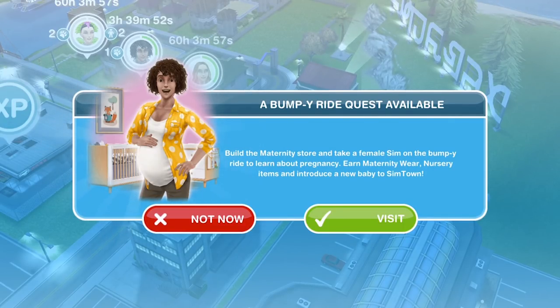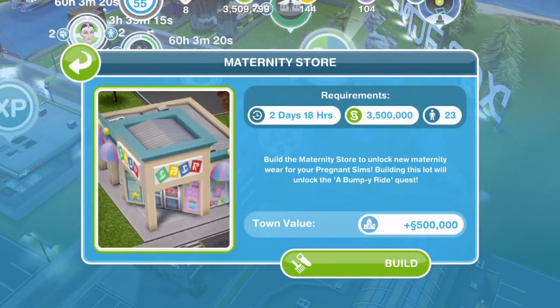When you update your game and go out onto your town map, you will get a pop-up that there is a new discovery quest. For this discovery quest to become available, you have to have first completed the Two and a Half Sims quest, and then you will get this pop-up — there's a Bumpy Ride quest available.